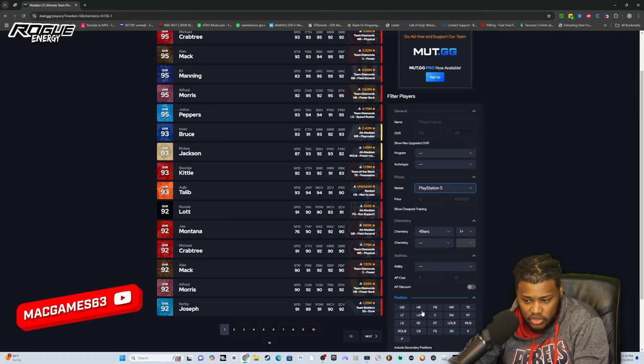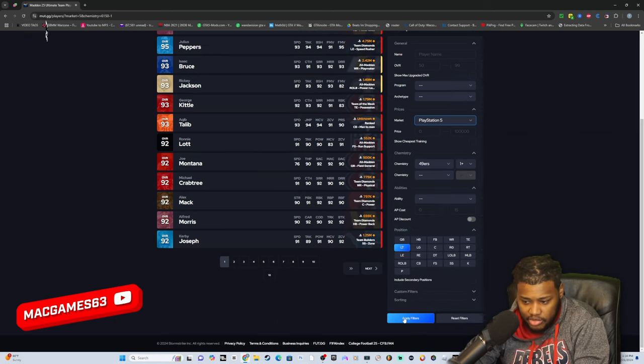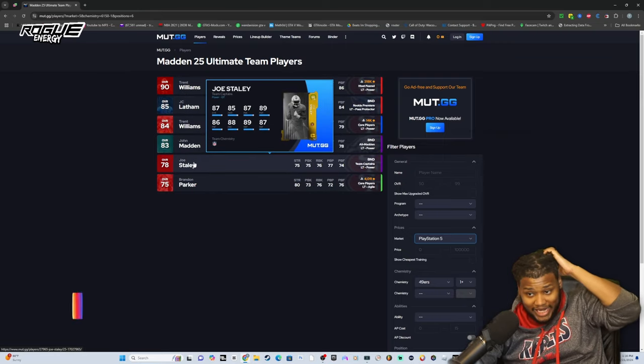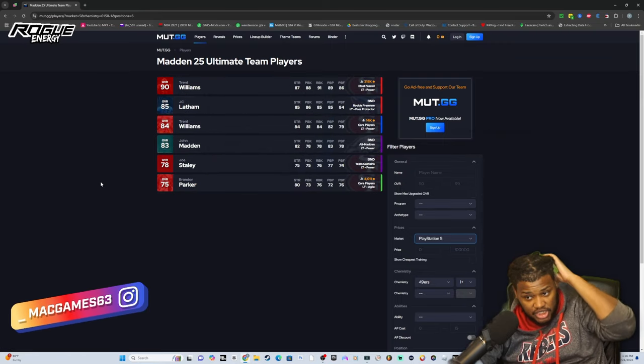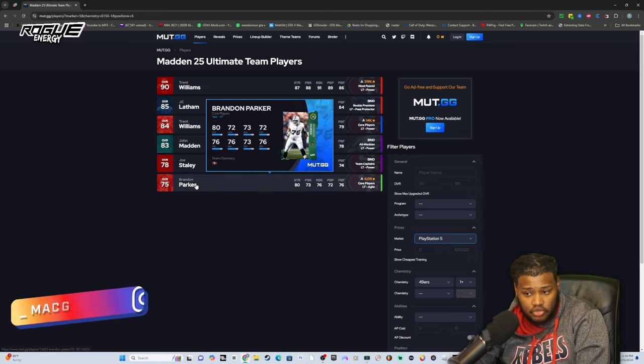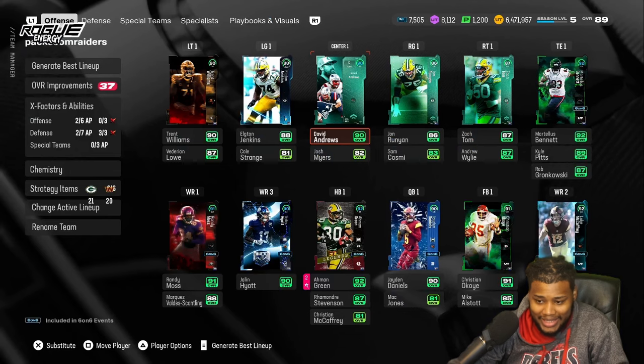These are all the players that have 49ers chemistry. Let's say you're looking for a left tackle — boom, all these left tackles have 49ers chemistry whether they have it on them stock or not. That's how you find players for your theme team.